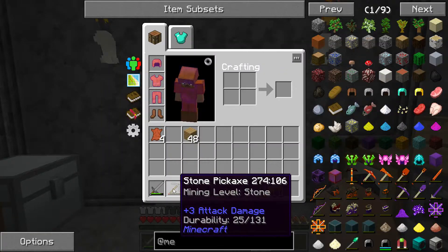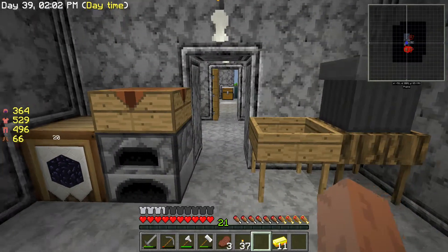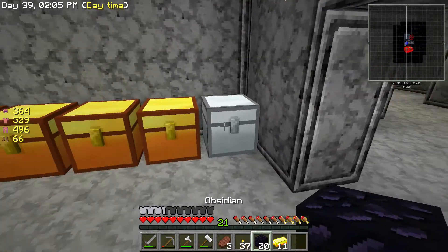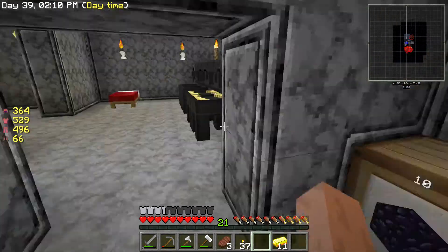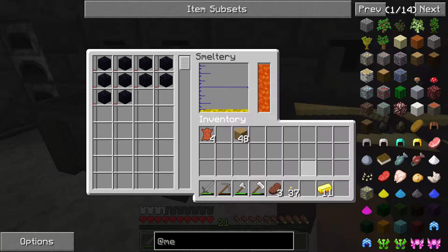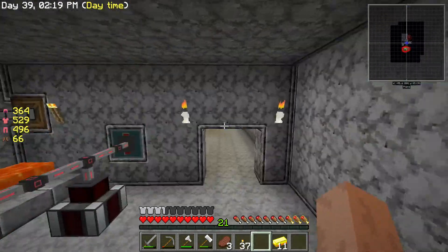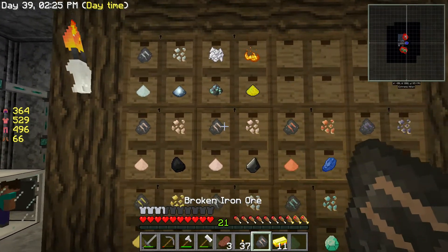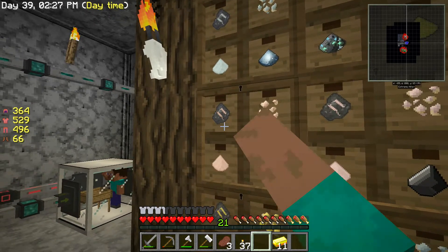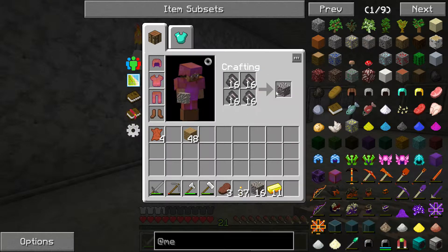This episode I want to get a decent tool set organized because right now we are just running around with basic tools. I'm going to grab some obsidian — actually let's just grab half of that — smelt this down. Then we need some iron and some aluminium because I want to make aluminium tools. Let's put that back and get a full stack.